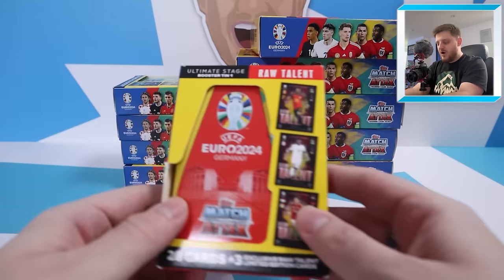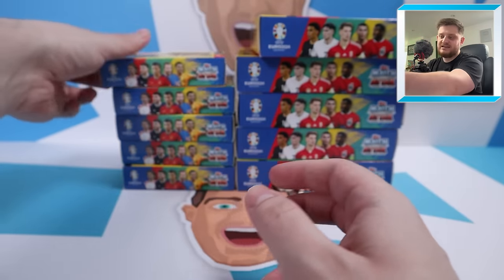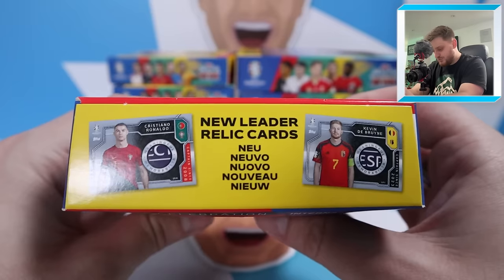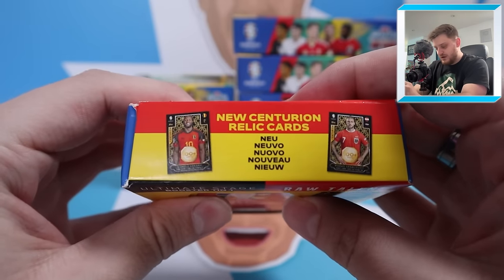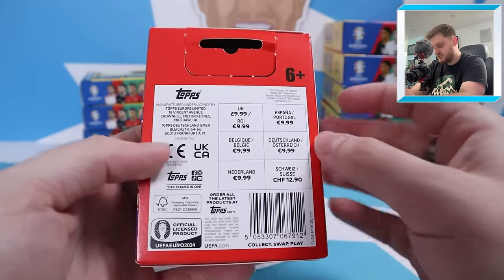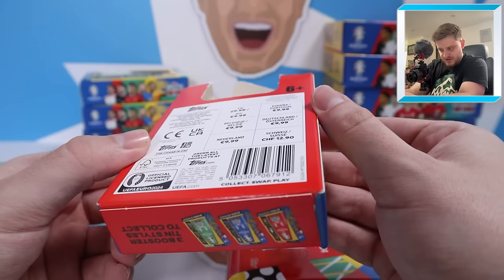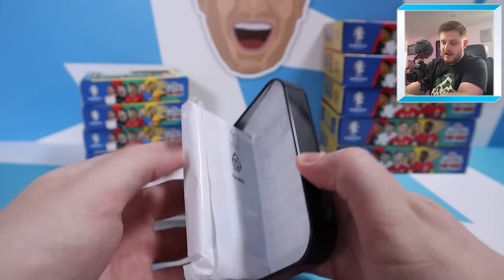We have got five of the beautiful Booster Tins, which bring back great memories of packing a real autograph card. And we've got five of the Mega Tins as well. My experience opening these wasn't amazing, but hopefully we can get one of these beautiful relic cards — they look amazing with the Respect logo in the middle. In the Booster Tins you can get the Centurion Relic cards as well. The Booster Tins contain 28 cards and three exclusive Raw Talent limited editions inside, retailing for £9.99 a piece. Relic cards are about one in 28 odds.